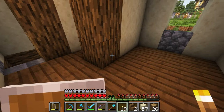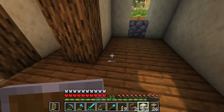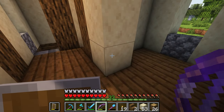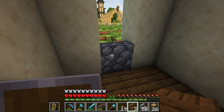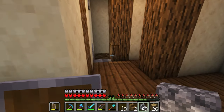Yeah, I could have a little alcove right here. Actually, yeah — villagers have enough trouble with one door, so I'll just leave it like that. Got a little bit of privacy.